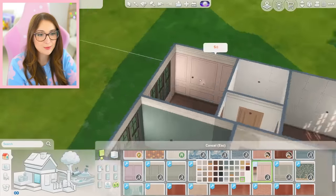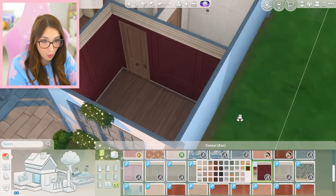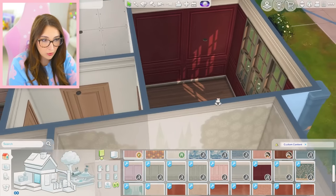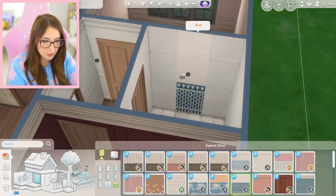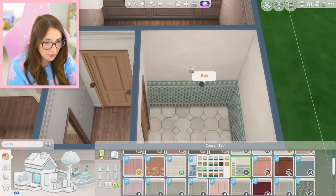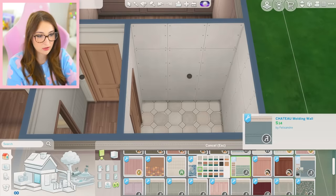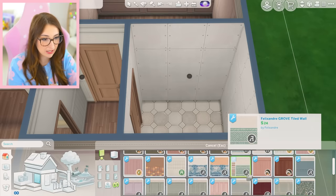Look at where it lines up with the windows — it's perfect. And then in here, oh — a moody room. Wait, I kind of love that. Okay, let's do that. And then for the bathroom, do I want to do tile or do I just want to do wallpaper? I'm not a massive fan of tiled walls unless it's in like a modern sort of vibe, then I really like it.